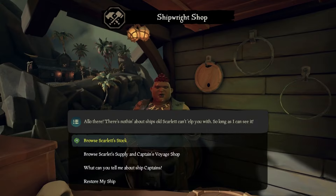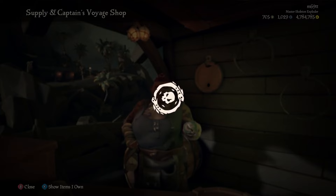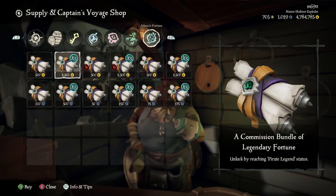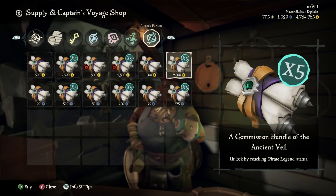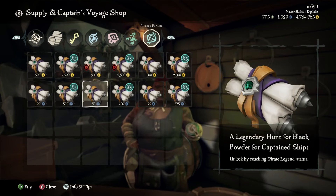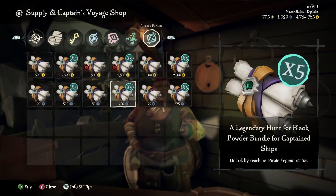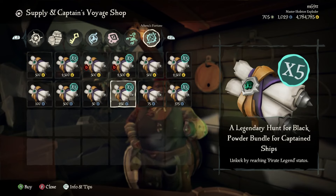Once you're Pirate Legend, go to the shipwright's Captain's Voyages section and scroll to Athena's Fortune. You can buy a Commission Bundle of the Ancient Veil — five Legend of the Veils — plus all the new Season 9 voyages: Skull of Destiny, Black Powder, and Cursed Treasure. The new Season 9 voyages use doubloons and cost quite a bit, but they're worth doing.